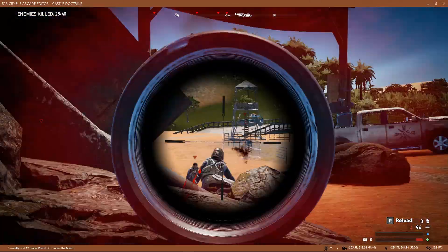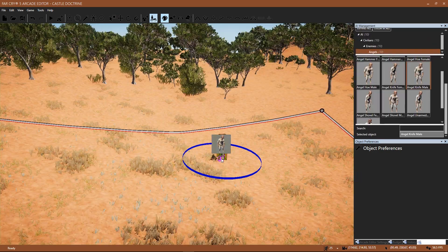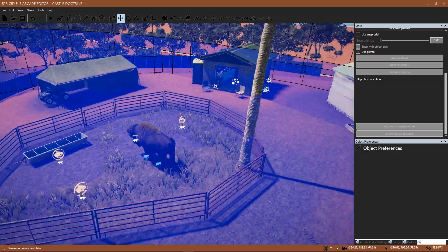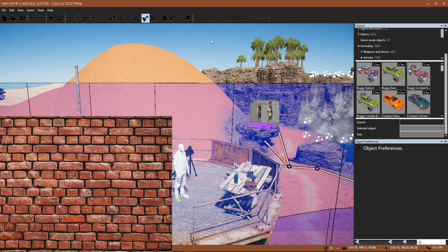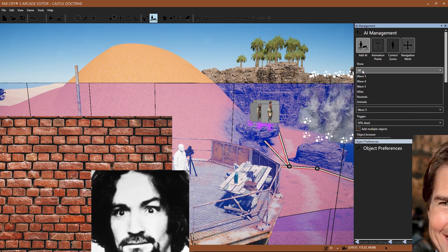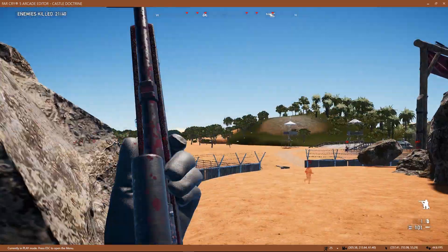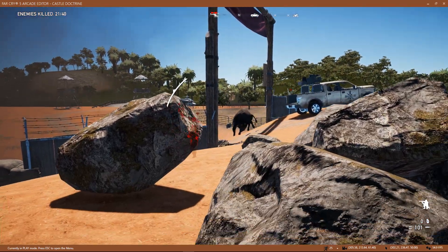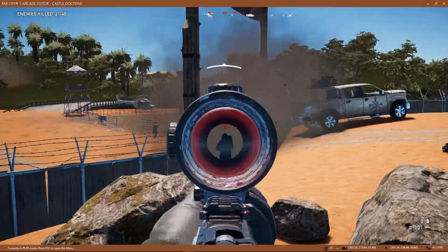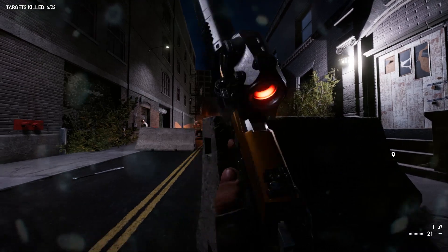I wish the budget meters gave actual numbers so I could see how much memory my map is taking up. I wish we could place actual AI pathing and patrol routes — there is a workaround using animation points in a linear path with cooldowns, but it's not reliable. I've seen NPCs walk across my entire map to stare at a brick wall that was supposed to be someone else's brick wall, ruining the feng shui of my map. I also wish that when testing a map we had the option to switch between an upgraded and non-upgraded deputy, since the unupgraded deputy lacks features like reloading while aiming down sights.